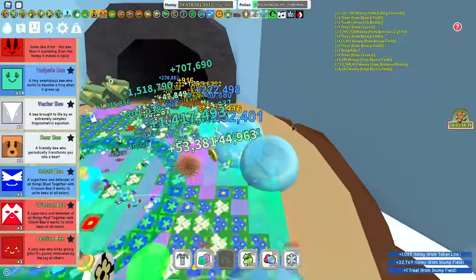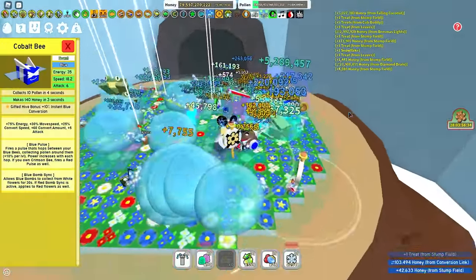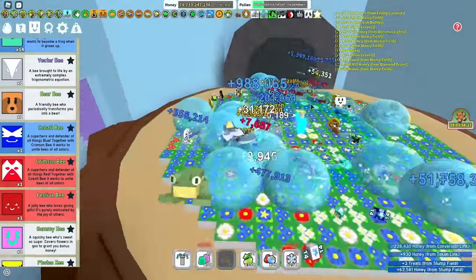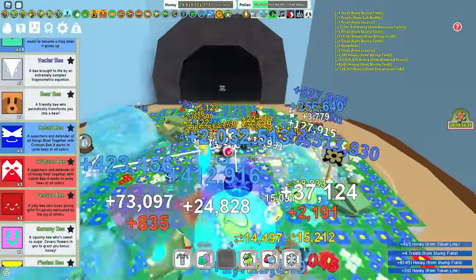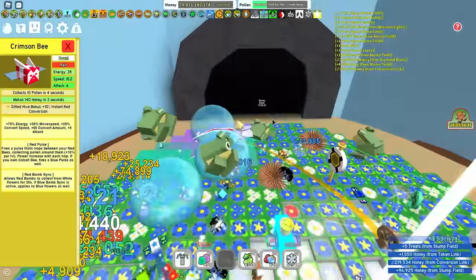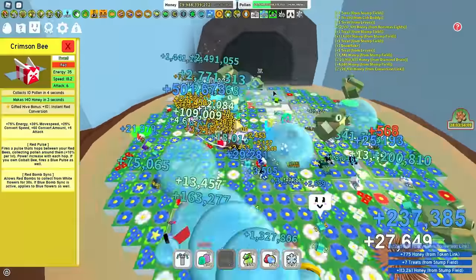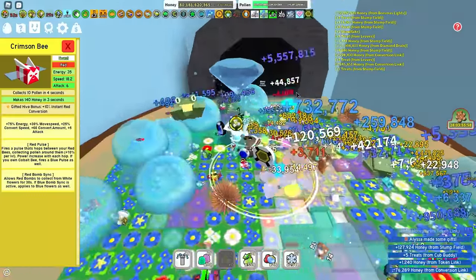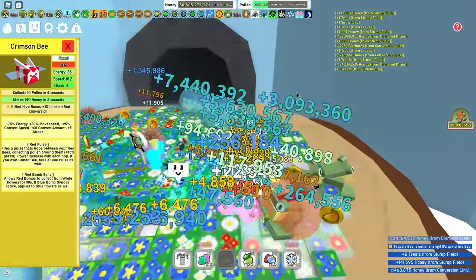Bear Bee — you need that. Gifted Cobalt Bee — make sure it is gifted as it will give you 10% instant blue conversion which will be very useful. Crimson Bee — this is a huge debate. I personally run with a Gifted Crimson Bee because of that 10% instant red conversion. It helps when I'm building Bloat inside of the Strawberry Field because I fill too quickly most of the time. It also gives you Red Pulse which will summon Blue Pulse if you already have Crimson and Cobalt Bee.